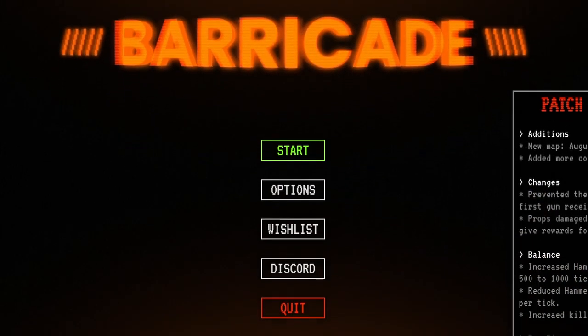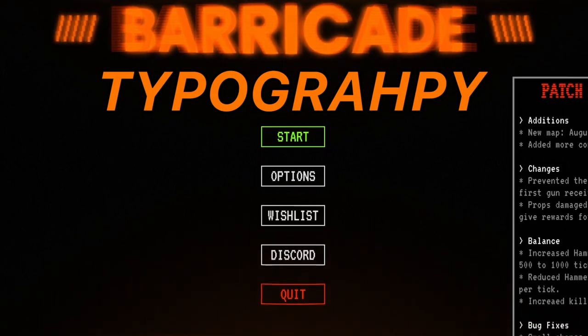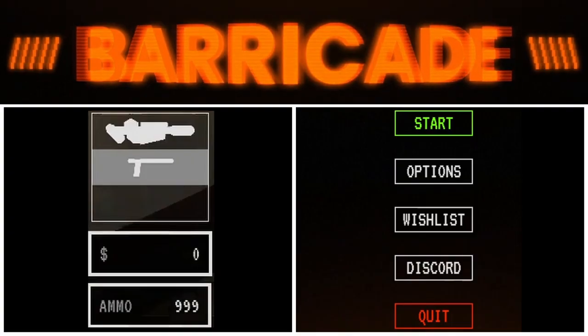Sock House displays a good utilization of typography. You can see there's only a couple of different typographic styles — the main title, the buttons, and UI text. Limited to three different typographic styles. Very, very good. Limit your typographic styles and you'll introduce a lot less variants. It'll feel more put together.